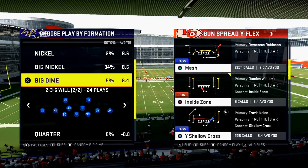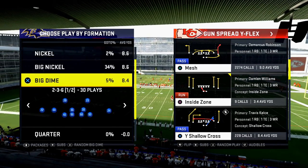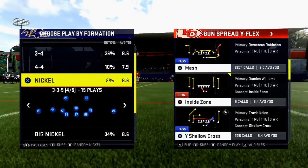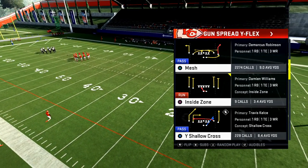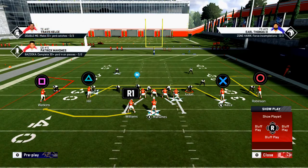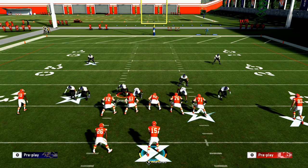I'm showing you a simple mechanic that's going to help you roll out better or just pick up pressure better in Madden NFL 20. I'm going to do it from a simple blitzing set. We're going to show it from the 2-4-5, and I'm just going to flip the spread to give you this very simple example. At the snap of the ball, what I like to do is look for ways that the defense can pressure me.